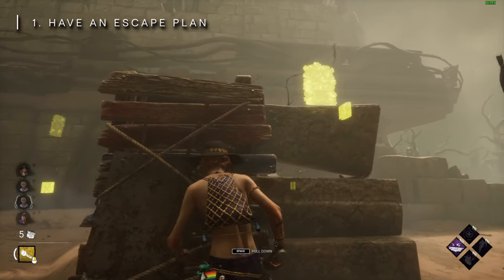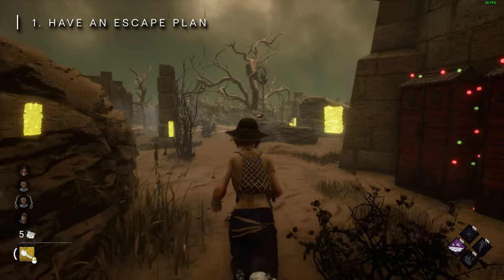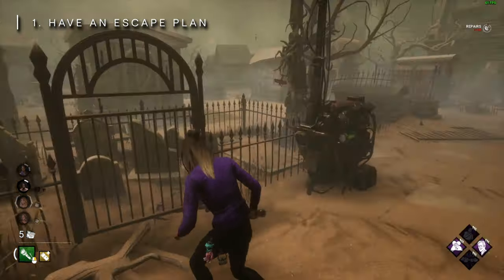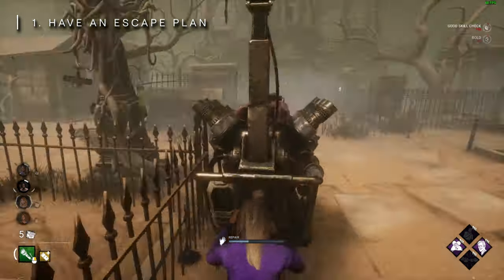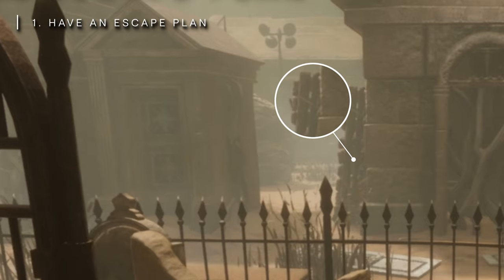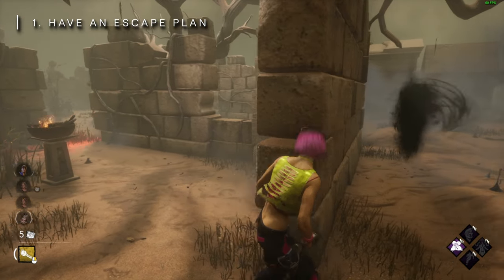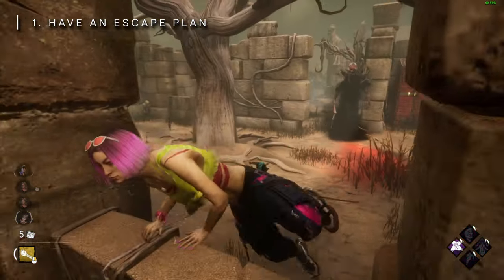For tip one, we're talking escape plans. Too often in DBD, Survivors are caught off guard while working on gens or healing and they flounder, unsure of where to run to next to evade the killer. As a good rule of thumb, when you're doing anything stationary, it may be best to look for a good exit strategy in the event you need one. You'll be looking for pallets or windows. Pallets stand tall, indicated by their blue and red boards. Windows look just like this. Both of these spawn in varying areas across a map, but are most commonly found near structures with tall walls — referred to as tiles.